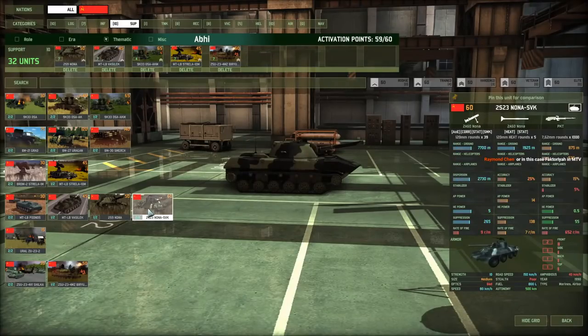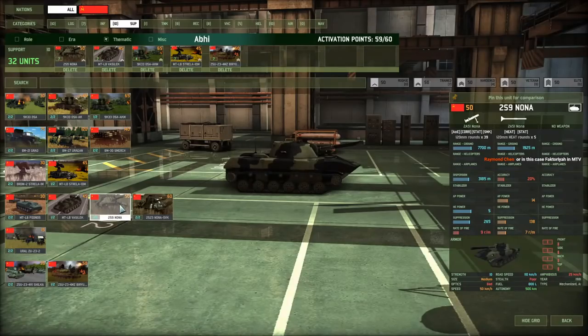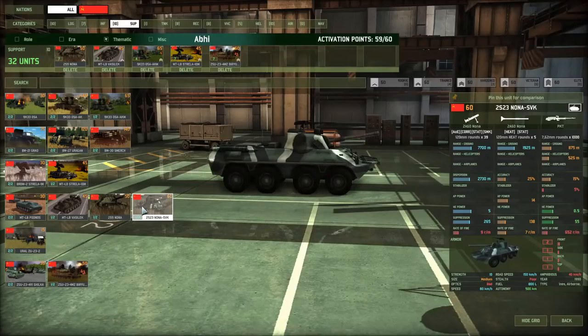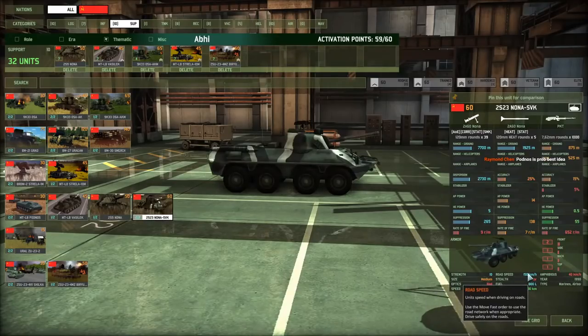Support. Nonas. These work, but I'm more of a fan of the Nona SVK because they can relocate faster. The standard Nonas do 50 and 110 HE; the Nona SVK does 80 and 150. Yes, you're paying 10 points more for them, but that mobility is just very useful.